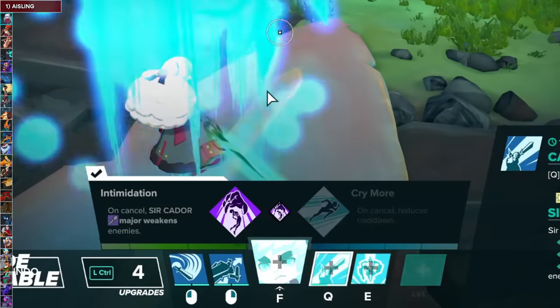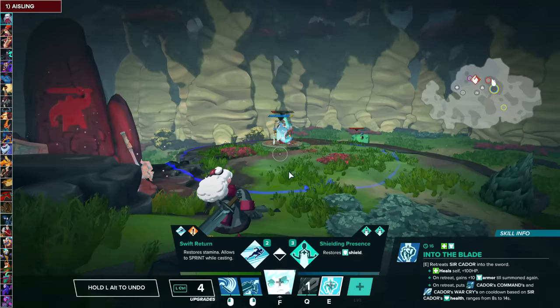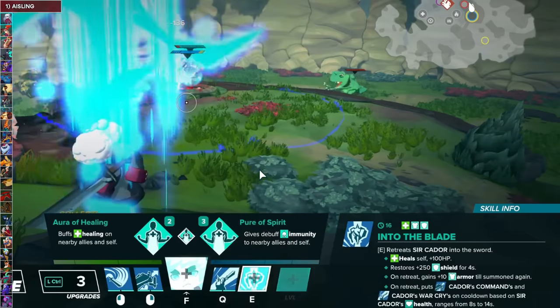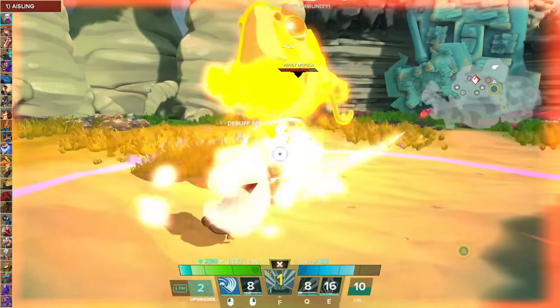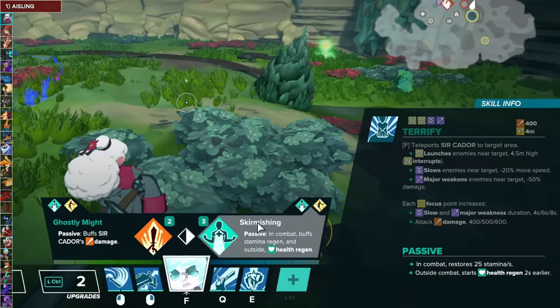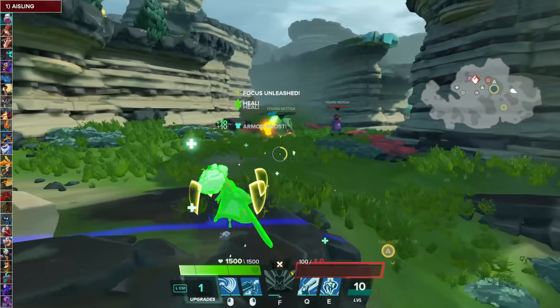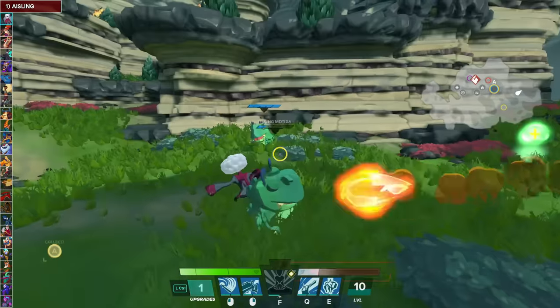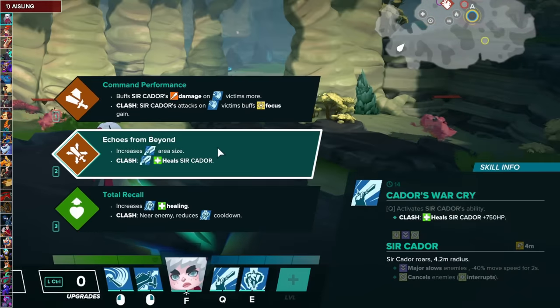If you went Chastise, take Intimidation; if you went Spectral Barrier, go for Spectral Armor. For Into the Blade, you generally want to go Shielding Presence and then Pure of Spirit, which is probably one of the best buffs in the game. For the Focus Attack Terrify, take Skirmishing — it's an overall buff for Ashling, combat stamina regen, and it gets you in and out faster. Then take Hit and Run. For the Clash talent, I'd recommend Echoes from Beyond.